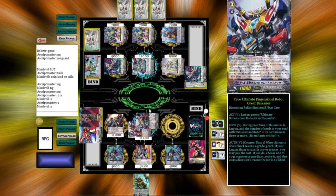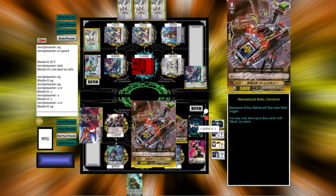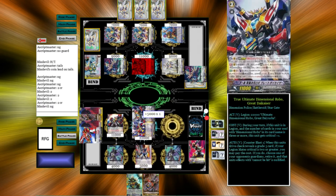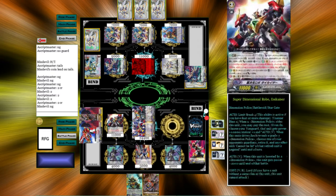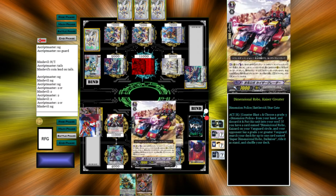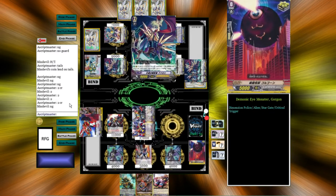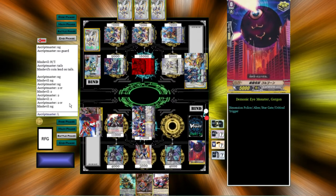So this is a very cash money 2-crit attack on the Vanguard — just 22 by itself. He's not going to guard and we're going to Twin Drive: get a Heal Trigger. That means we don't get guard break. Then 2nd check.